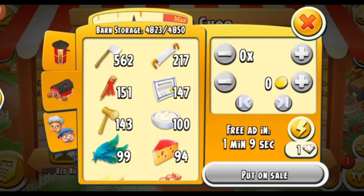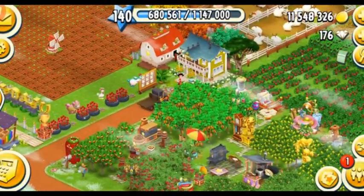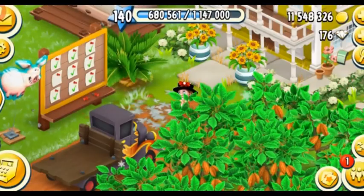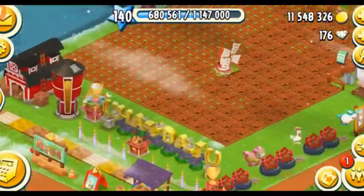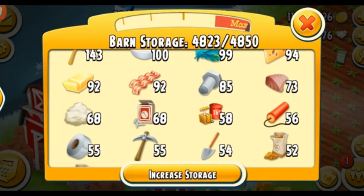Now I'm gonna be selling 70 of each of my land tools — marker stakes, land deeds, and mallets. Whenever you have extra land tools in the game you can do two things: either sell them in the shop or trade and exchange them. Selling the tools will give you a lot of coins, but it depends on what kind of tools you're selling and whether you even need them.